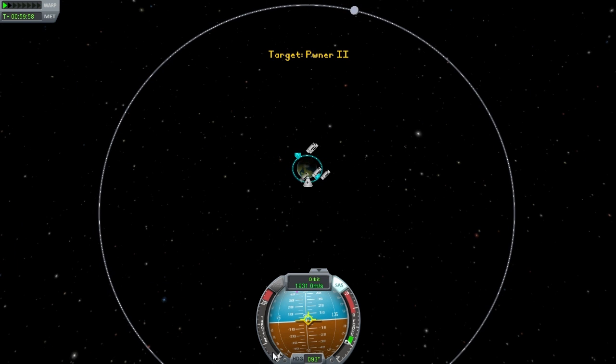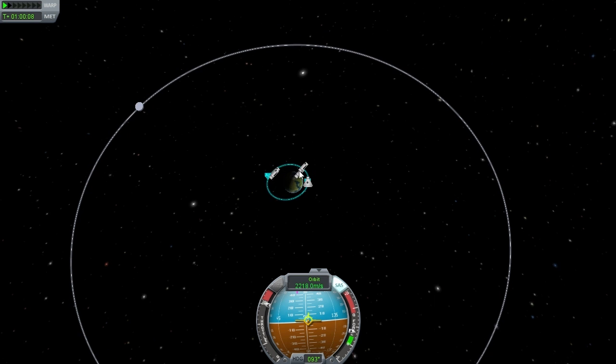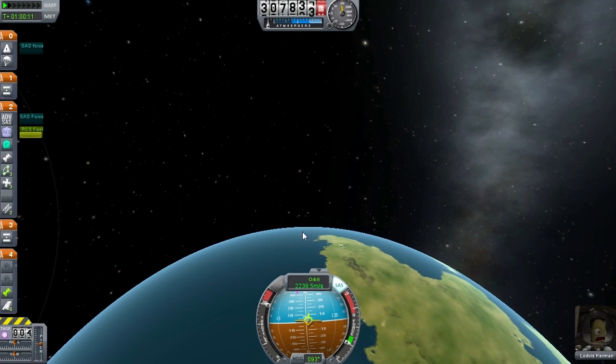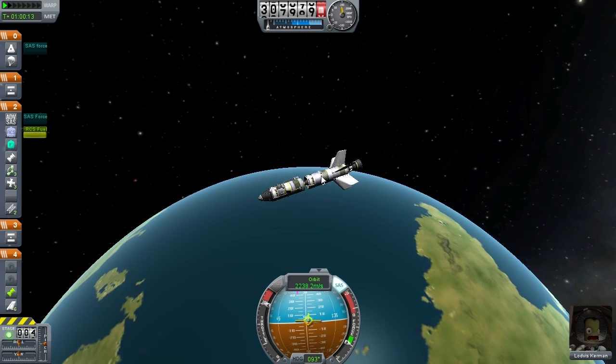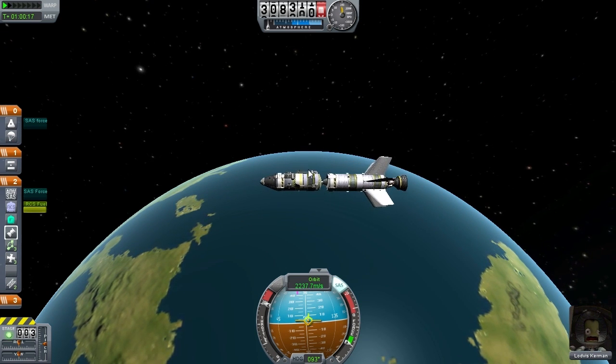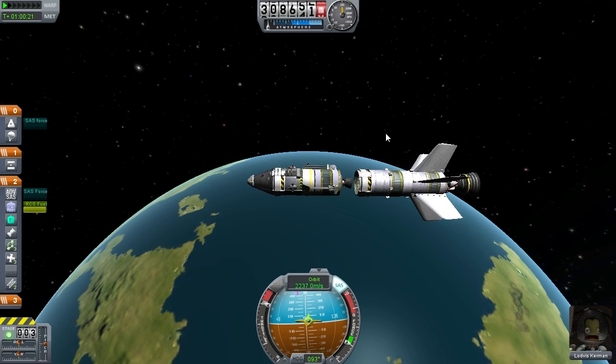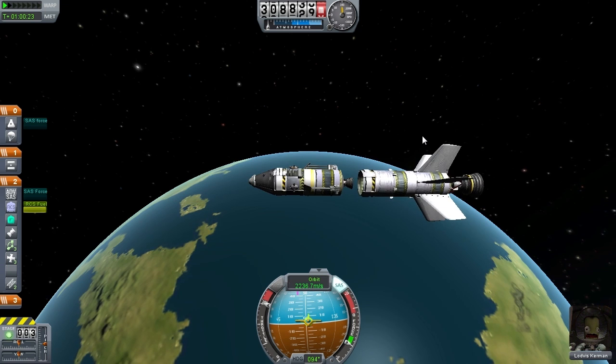We're going to come out here to the map, and hitting Shift to throttle up, you'll see the shape of our orbit begins to change. I think we just ran out of fuel. We ran out of fuel in that tank, which is fine, because now we can decouple ourselves right here and just use this little fuel tank, which I hope is enough to get us where we're going.